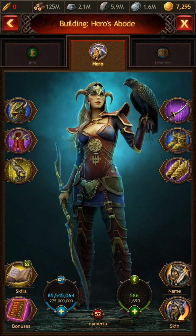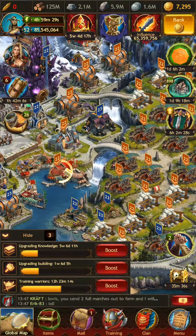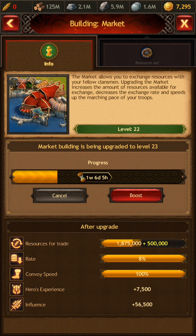Hyper farming only works if you send your resources out when your capacity fills up — otherwise you just fill up and stop producing. That's where the marketplace comes in. The lowest tax rate you can achieve is 8%, and that happens at level 21. Most of the good upgrades for things in your city come at level 21. The marketplace is important for the hyper farming setup.